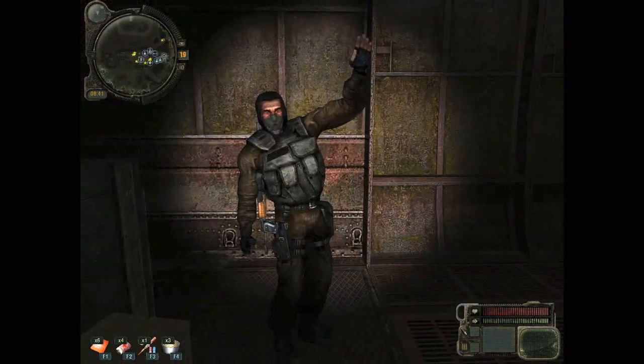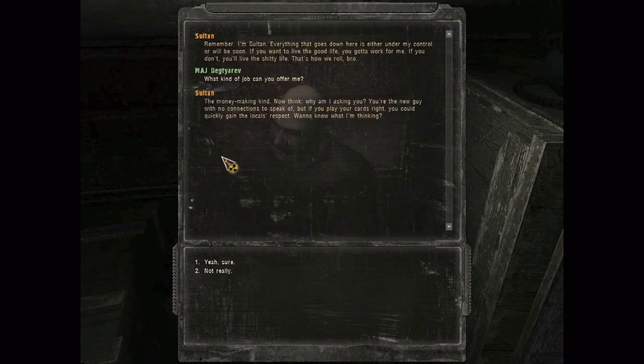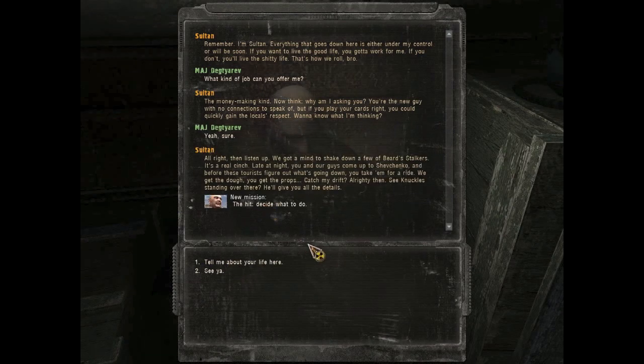Sultan wants to see me. Sultan? Where's Aladdin? What kind of job can you offer me, Sultan — the money-making kind? That just seems suspicious. What job are you offering? Shake down a few of Beard's stalkers. There is a guy in this game whose name is Beard. It's a real cinch — late at night, you and your guys come up to Sevchenko, and before these stalkers figure out what's going on, you take them for a ride. Like this is Marvel vs. Capcom. We get dough, you get the props. Alrighty then.